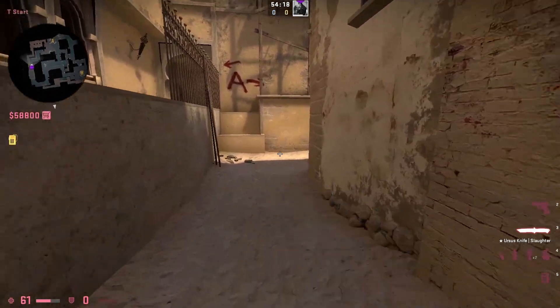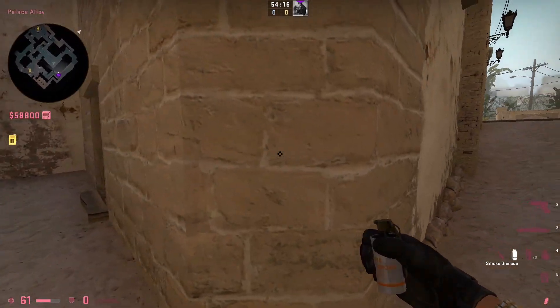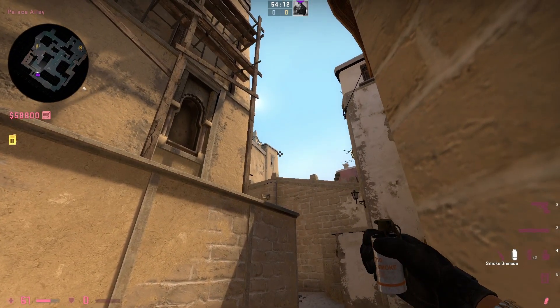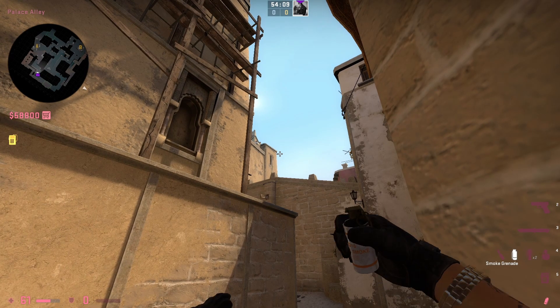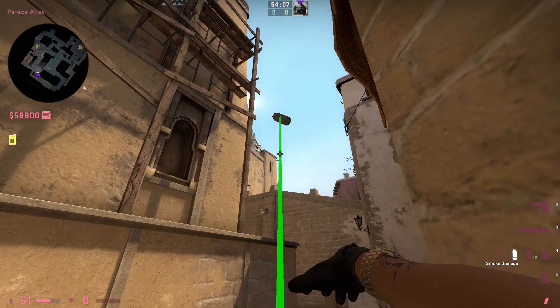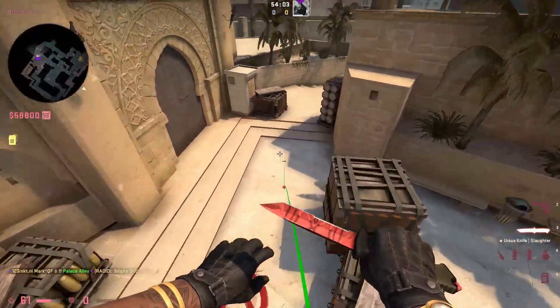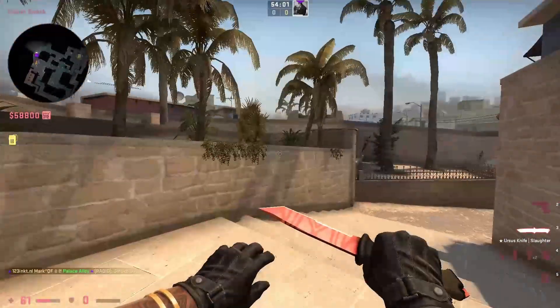For the second variation of the CT smoke, come down to the ramp again and stand in the middle of this piece of the wall. Go to the right side of that wood just a little bit, then jump throw. This will also land perfectly in CT and will not leave any gaps for the CT players.